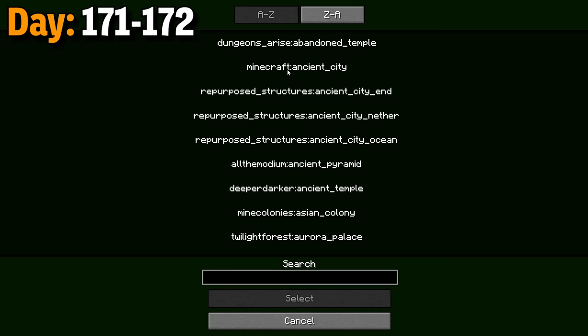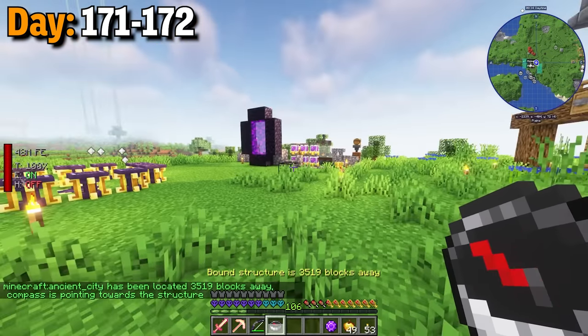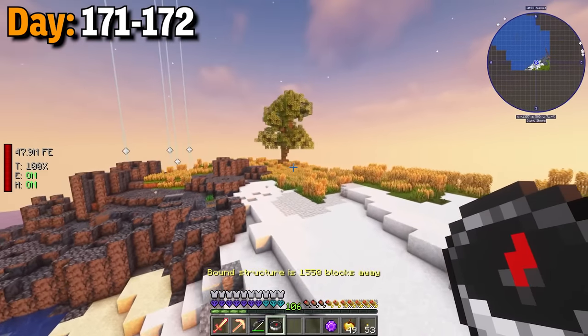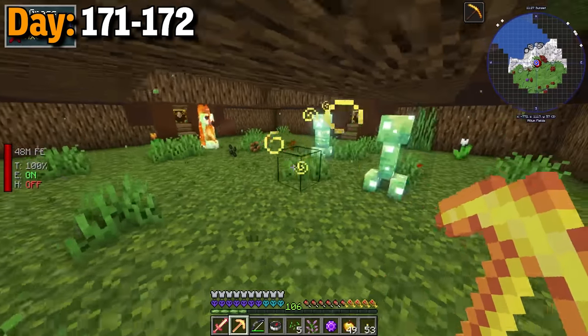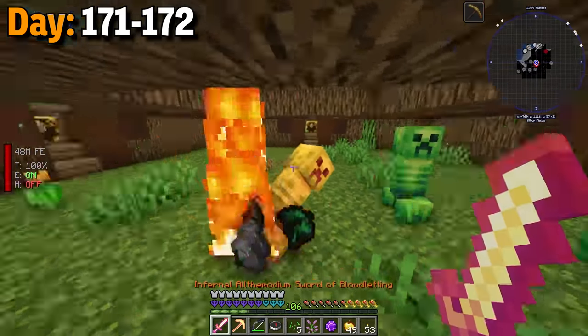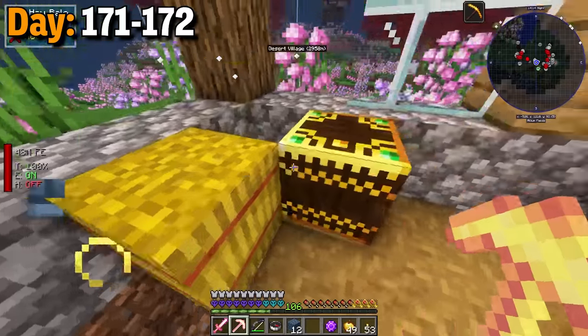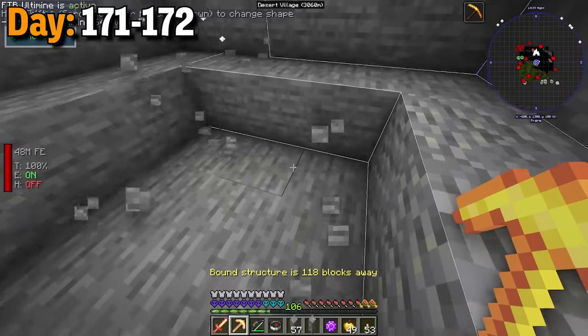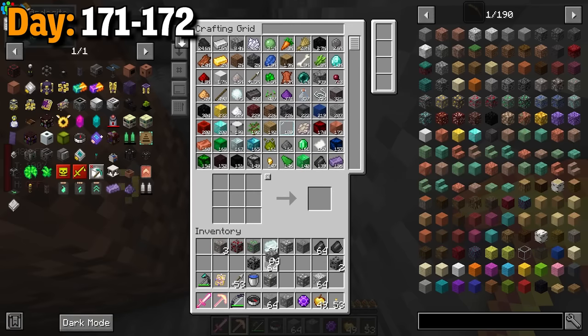In the meantime I learned how to use a structure compass and searched for an ancient city — this location was 3500 blocks away. Along the way I found this cool flower pyramid. This place was filled with creepers and I kept a lot of the flowers here as well, just for dyes. After that I found another structure and this place had the everdawn portal blocks. Then finally I got close to the ancient city and started digging down. I picked up tons of stone.